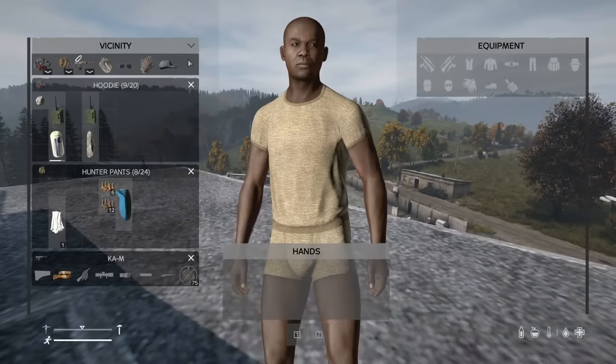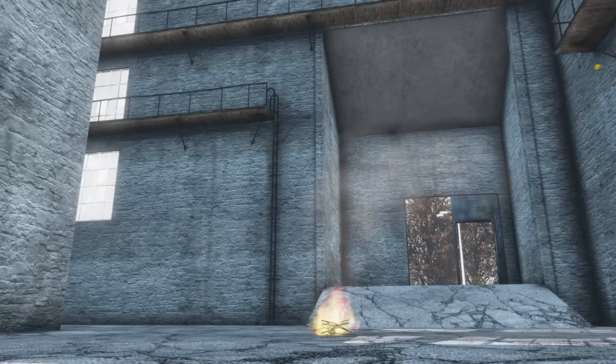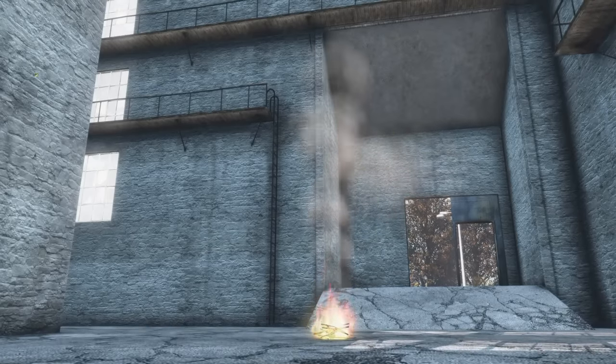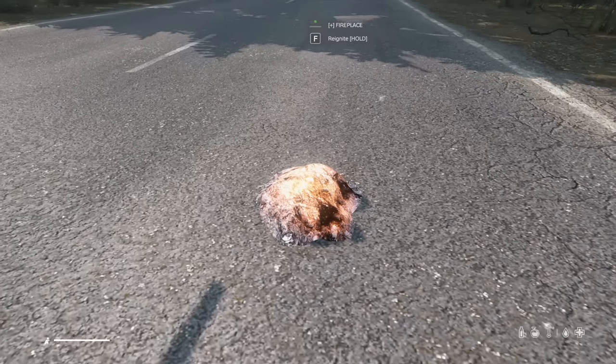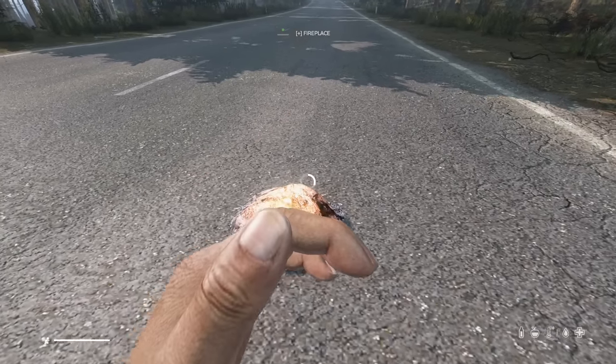The backpack slot, jacket slot, feet slot and shoulder slot all determine how large your character is when moving. Fire must have a headspace of 5 meters to be lit indoors; however, you can still light them in small sheds. You can blow on a recently extinguished fire to relight it as long as you have some new kindling.